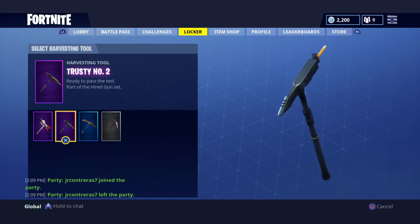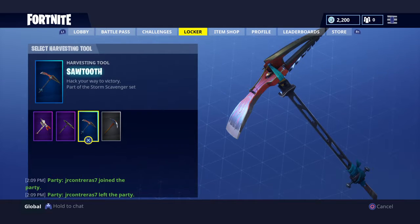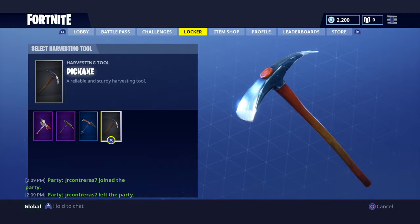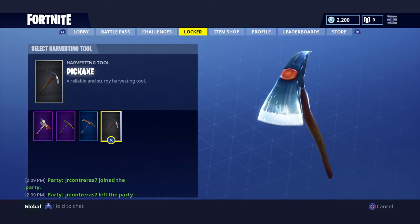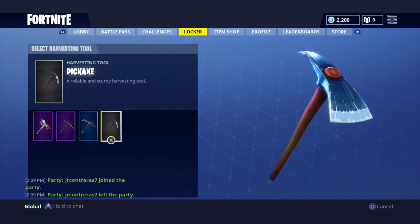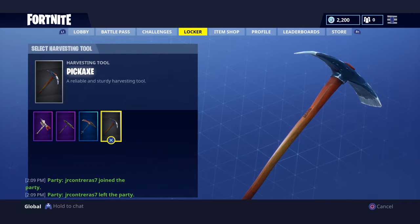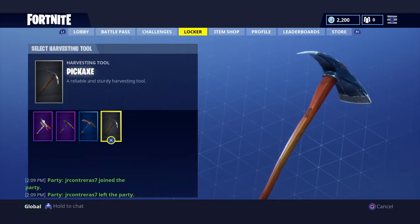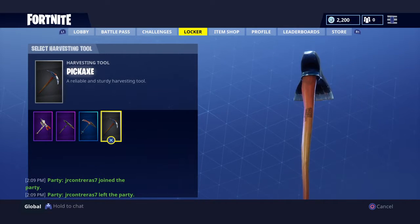The Reaper is shot to attack your way to victory, part of the Storm Scavenger set - a shot pickaxe, a reliable and sturdy harvest tool. It's a new pickaxe but if you have the default one, I feel bad for you honestly. You might just be new to the game.